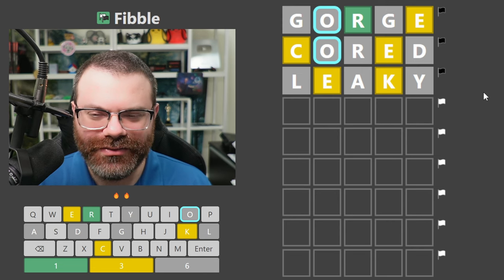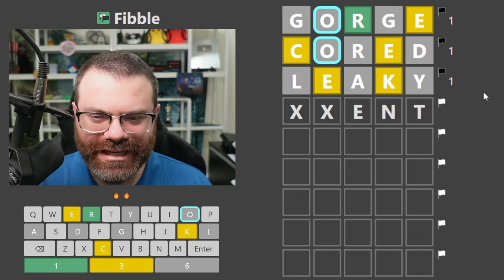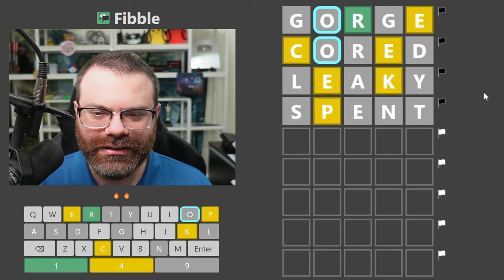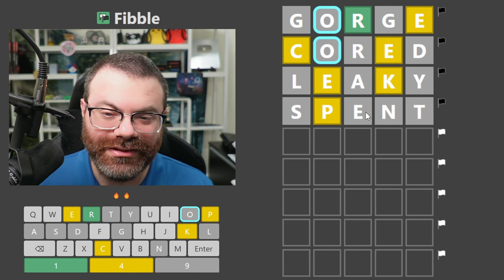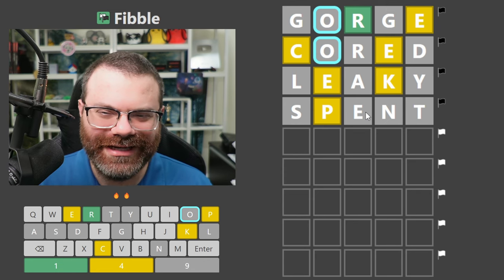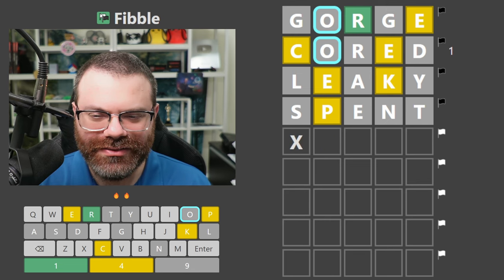I learned nothing. Probably there's no K. So we'll just move the E again. Let's put it in the middle. E-N-T, maybe — 'spent' works. That E has got to be the lie. So there is a P in the word. I'm running out of words but we're running out of letters here. Let's keep the E here and use the P somewhere.